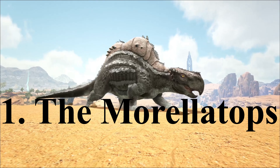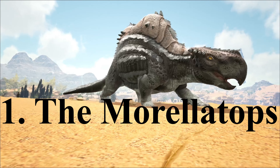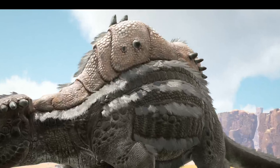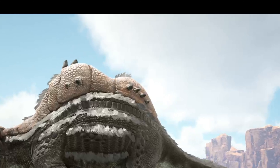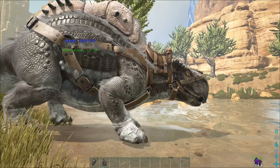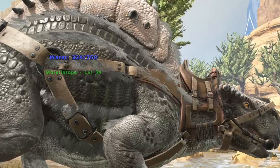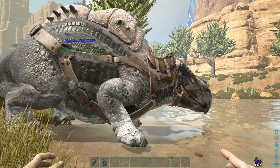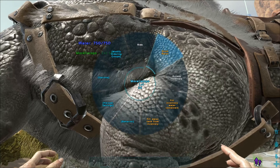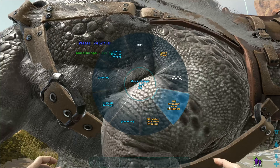Method number one: the Moralotops. The slow, lumbering Moralotops is the cattle of Scorched Earth, but so much more than that. Moralotops store water in the humps of their back, which allow you to drink from them whenever they've been around water to fill up their humps. You can actually fill up your canteens in their inventory as well. Taming your Moralotops can be done with berries and is almost essential for your early game survival. Once you get one, your water woes will be much easier to handle.